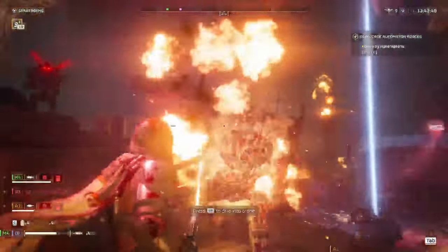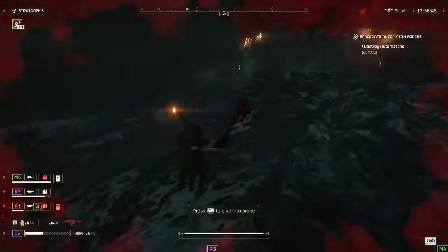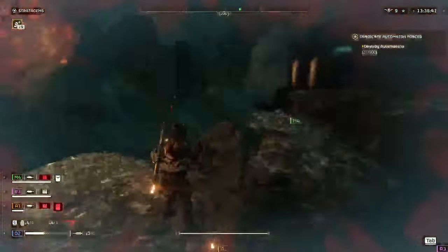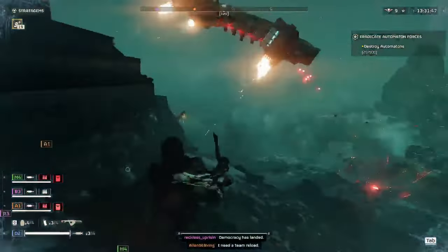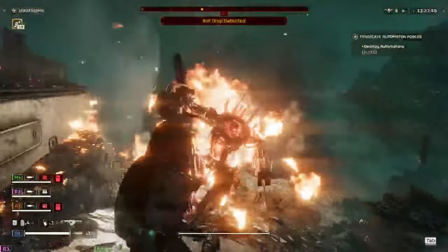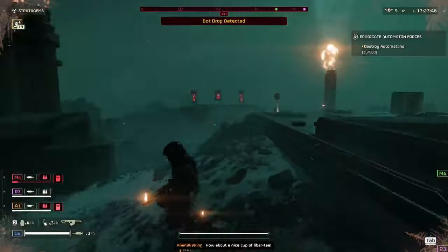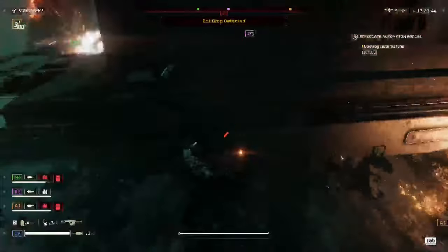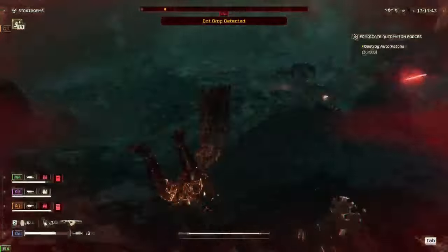Now, when it comes to fighting enemies, we're going to start off talking about the automatons. The flamethrower against the automatons is awful. It is just horrible. Don't even try it. I gave it my best shot, I changed all my stratagems. The gun is just way too close range, and every automaton is going to just laugh at you thinking that you can get close enough, and they're going to shoot you in the face. It's not worth the time. You can't get close enough for it to be worth anything.